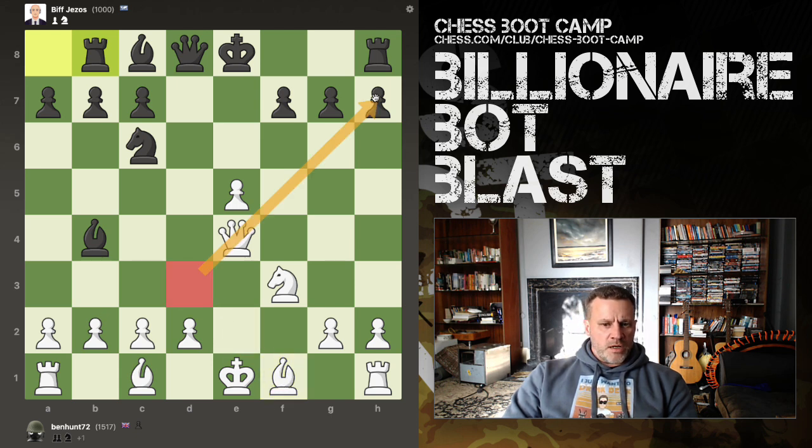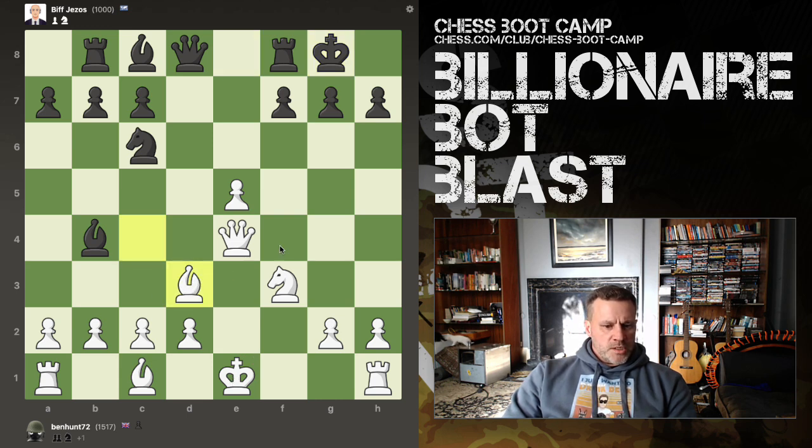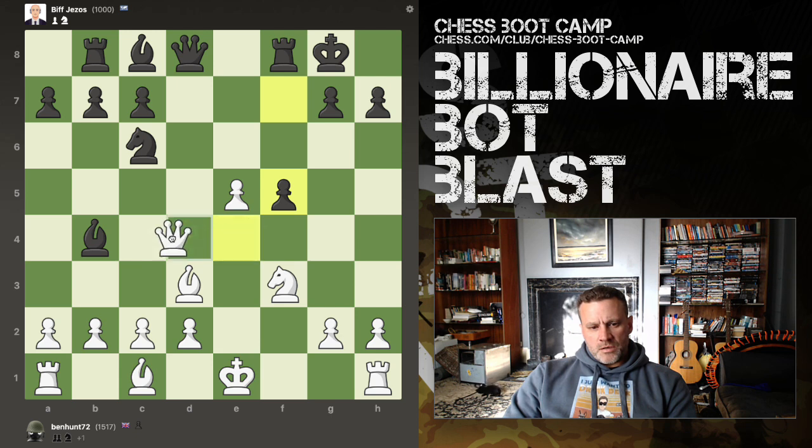There's the battery threatening mate. This square and this diagonal should be lined up with the king. I can always drop it back. Let's drop it back. And this is a weakening, potentially. I can move with check.